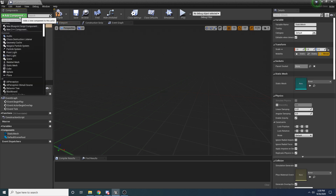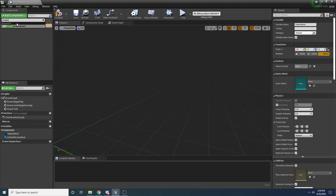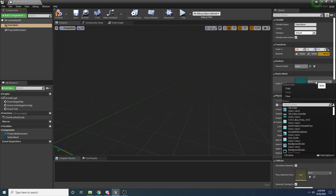We also want to add a Projectile Movement Component because that's going to be the thing that causes the grenade to fly through the air. For the static mesh, this is where you would set the mesh for whatever thing you want to throw - like a grenade mesh, a knife, or whatever. I'm just using the starter content so I'm going to make a little sphere again.